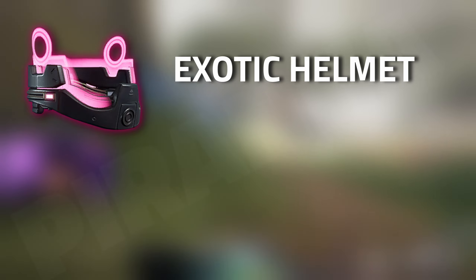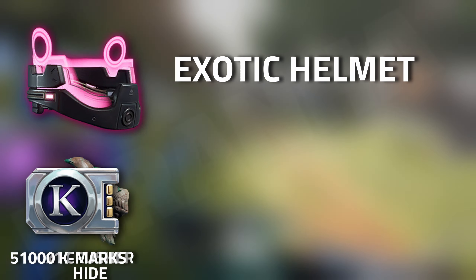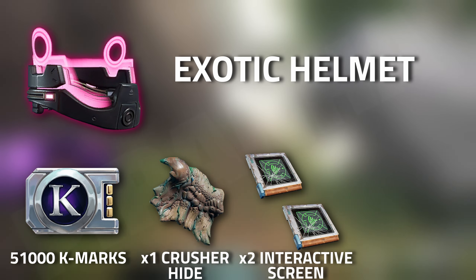When it comes to the exotic helmet, you are going to need 51,000 k-marks, one crusher hide, two interactive screens, and one gyroscope.